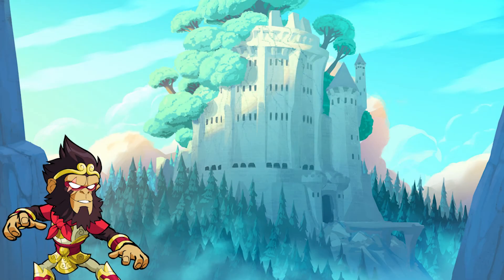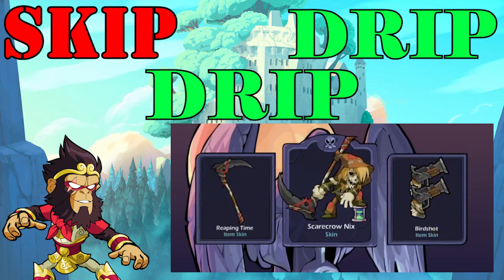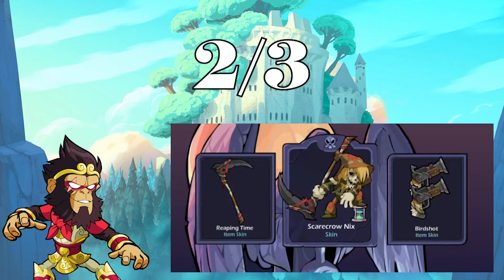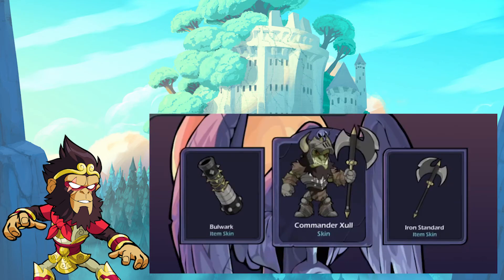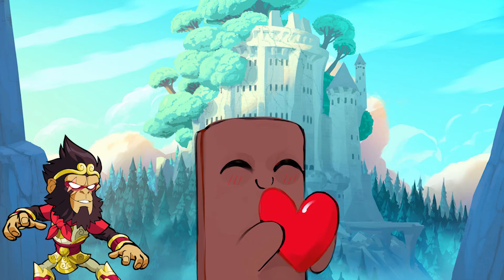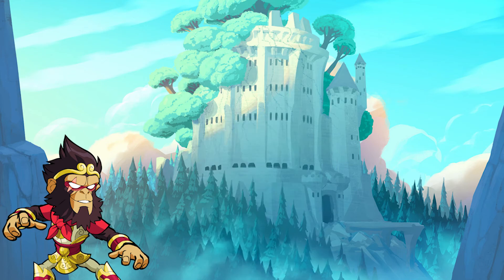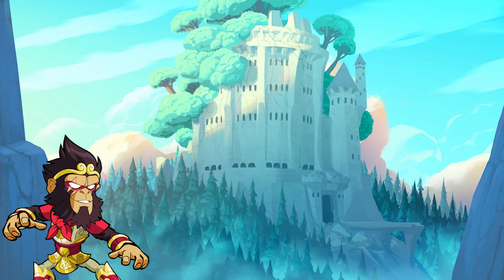Alright guys, here are the results! Scarecrow Nix got a skip, drip, and drip — a two out of three rating. Shinigami Jiro got three drips — a three out of three rating. And Commander Zull got a drip, skip, skip — one out of three. Thank you guys so much for watching! I hope you enjoyed — please like and comment if you did. This was actually recorded about two months ago but got put on hold for editing. We'll be uploading more content regarding the new battle pass stuff and more challenge videos soon. I'll catch you guys next time!